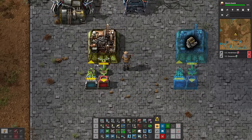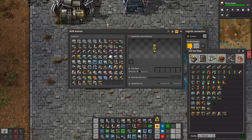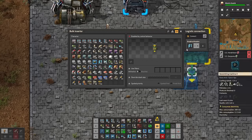First off, you're going to make your assembler and your basic inserters — you can use whatever inserters you want. We're going to set up the output inserter to connect to the logistics network, and we can pick whatever we want here; we just need to use the same thing for the recipe. So let's just go with solar panels, for example.